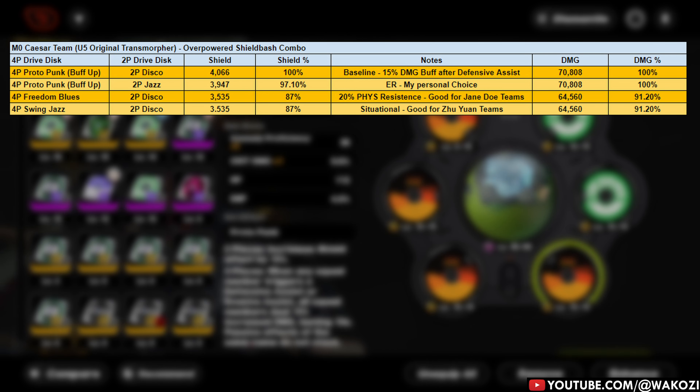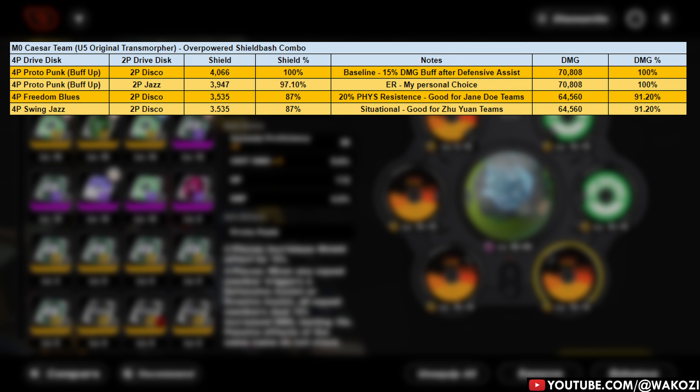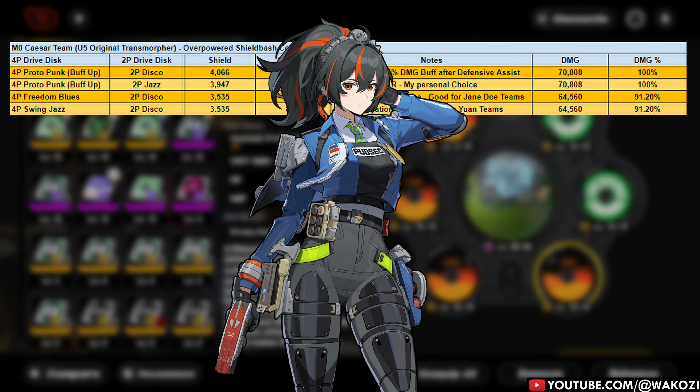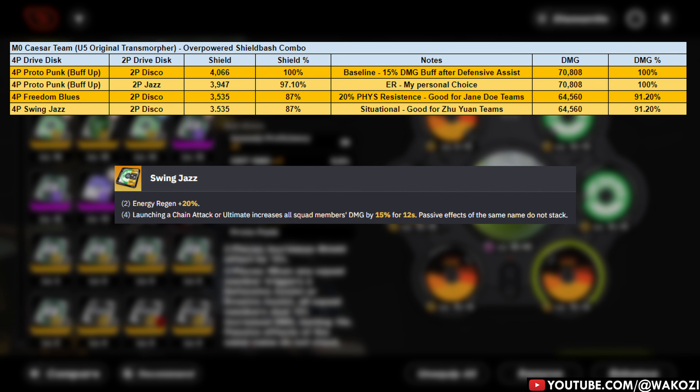Pairing Caesar with Jane Doe opens up some solid options. A 4-piece Freedom Blues set combined with Swing Jazz or Shockstar Disco can boost your anomaly proficiency and shred through your opponent's physical resistance by 20%. All you need to do is pop your EX special attack and Caesar is basically playing a world-class support DPS hybrid. If you're playing Caesar with Zhu Yuan instead, you should still pick Protopunk — but if you want to be a little bit extra, consider the slightly odd but surprisingly effective 4-piece Swing Jazz. After you land a chain attack, you're getting a 15% damage boost for your entire team, and since you'll be doing a lot of chain attacks in a Zhu Yuan team, that 15% damage buff will always be active when it actually matters.